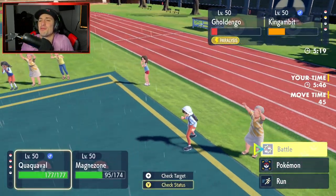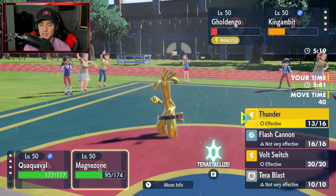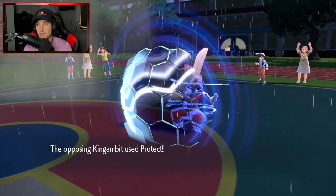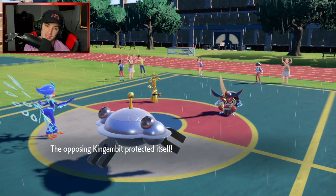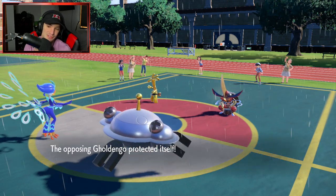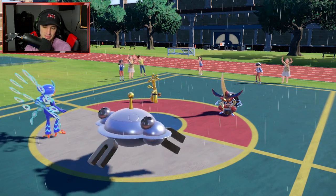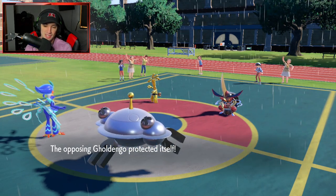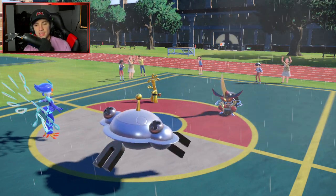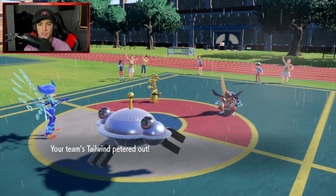Kingambit's back out - this game is a wrap. I'm going to Aqua Jet to take out Goldenglow, pick up another Moxie boost, and Thunder again into Kingambit. Kingambit protects and we might see a double protect, but it doesn't matter. I want to check Magnezone's speed real quick - Tailwind is about to end and I'm not worried about Quaquaval's speed but more about Magnezone.